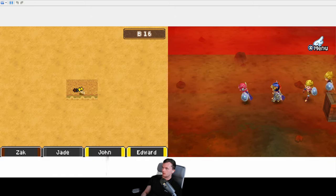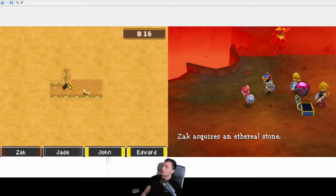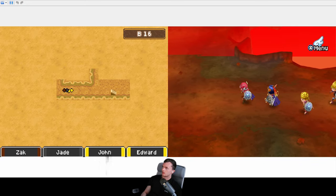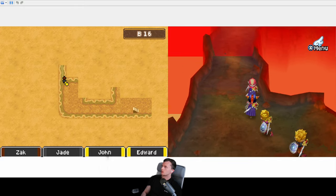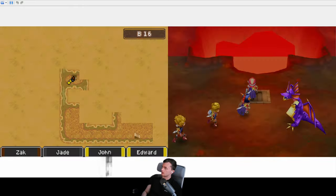It does have 16 floors — lovely. Can we get something good from this chest? We will take that — that is good. I can give John a set of Ethereal Armor, and whoever didn't have the gloves. I think I only had the Ethereal gloves on one of them.